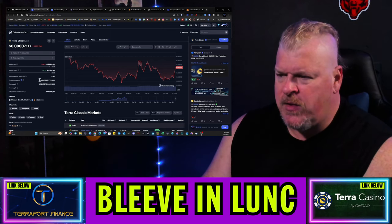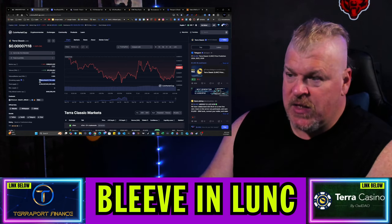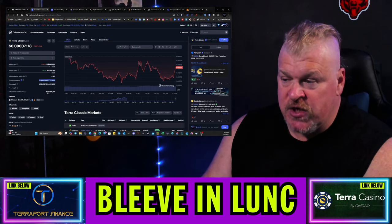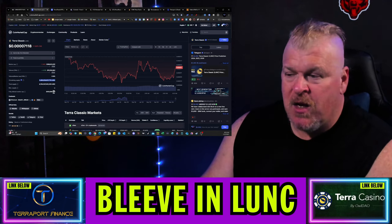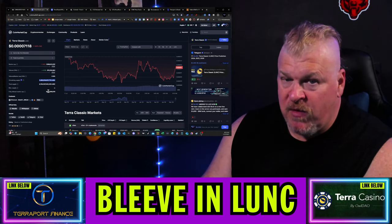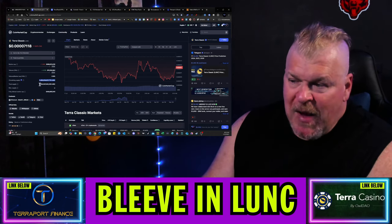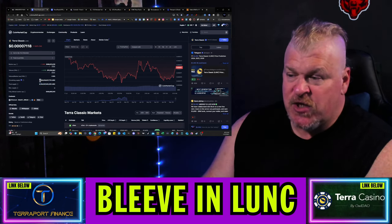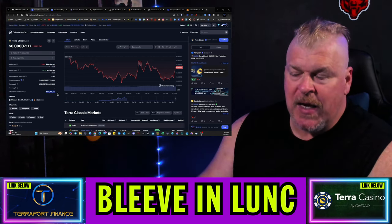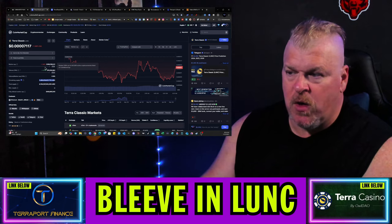The actual market cap is $388 million based on circulating supply. The projected fully diluted market cap, if all tokens were in circulation, is $483 million — but if we added 1.3 trillion tokens it wouldn't change the actual market cap, it would just further dilute the supply. My belief is that we need to burn that supply to match the circulating supply, so the fully diluted market cap equals the normal market cap — and then continue burning off-chain each time, which creates more value for each token.